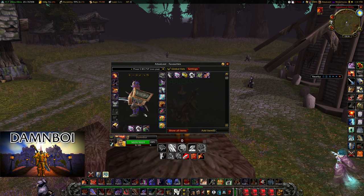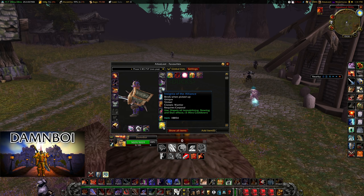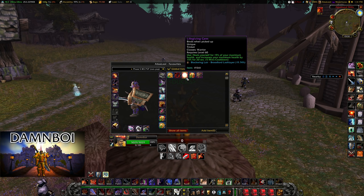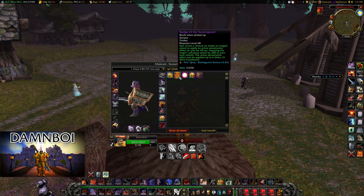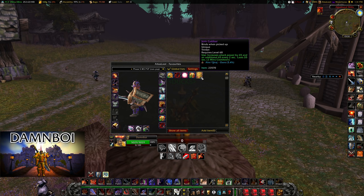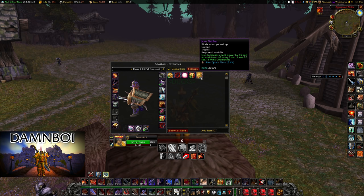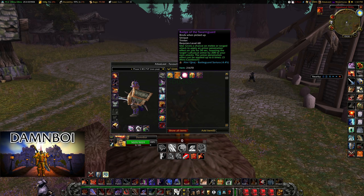For trinkets, Insignia of the Alliance is of course a must. With item rack you can auto-equip when it's off cooldown and use something like Lifegiving Gem. You can use Jom Gabbar when nuking people, and Badge of the Swarm Guard to further reduce a flag carrier's armor. Jom Gabbar is an insane trinket — it gives you 65 attack power every two seconds until the duration ends after 20 seconds.